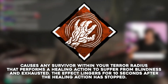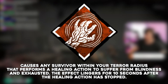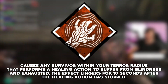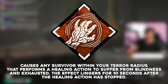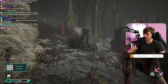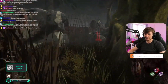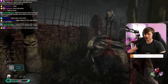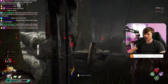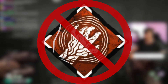Septic Touch causes any survivor within your terror radius that performs a healing action to suffer from blindness, which prevents them from being able to read auras, and Exhausted, which prevents them from being able to use exhaustion perks. The effect lingers for 10 seconds after the healing action has stopped. This isn't very good. Maybe when combined with something like Choraphobia it could work well, but as far as I'm aware, there aren't really a lot of big terror radius builds going, are there? I really don't care for this perk's power. It's very weak in my mind, and it's certainly no good on a mostly stealth killer like the Dredge. It is also not a good reason to buy the Dredge.